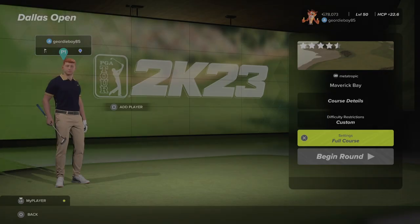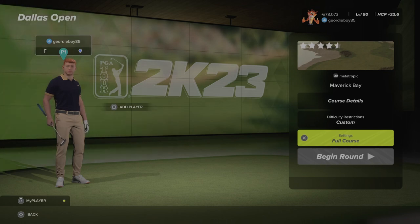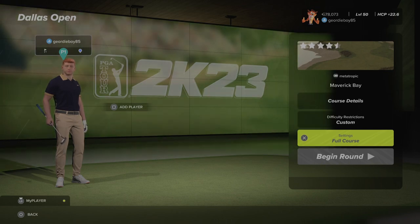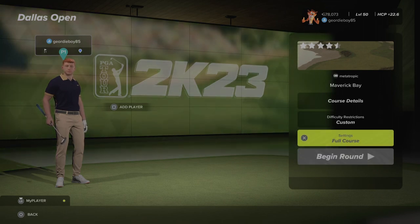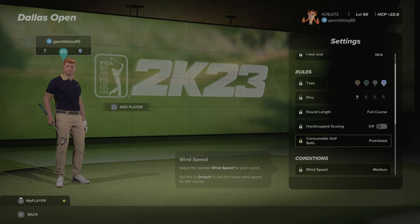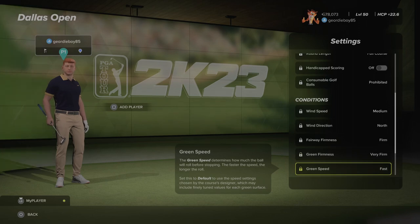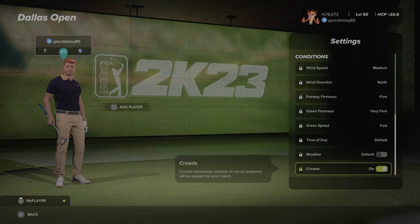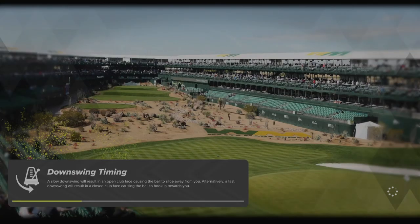Hi there and welcome back to the channel. We're playing PGA Tour 2K23, the TGC Tours Kinetic Society Dallas Open this week at Maverick Bay, designed by Metatropic. He has quite a few good courses and a lot of great designs, so if you haven't played any of his courses I'd definitely recommend checking them out. Round one settings: blue tees, pin number one, medium winds from the north, firm fairways, very firm greens, fast default time of day, default weather, with crowds on the course.